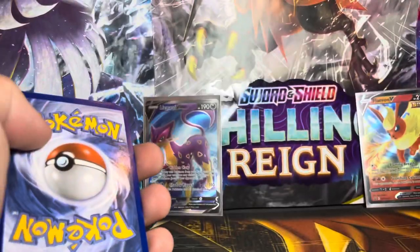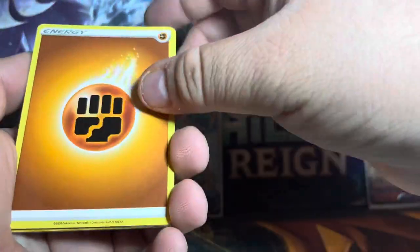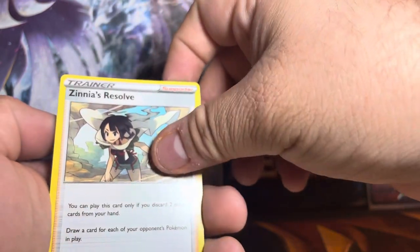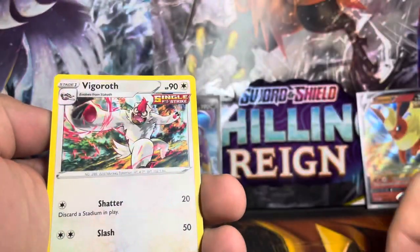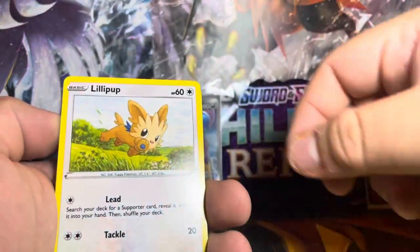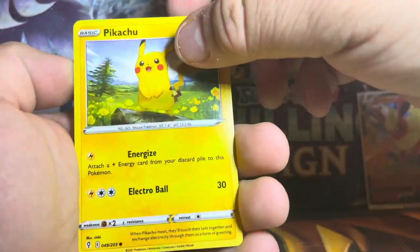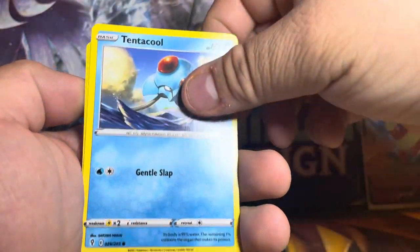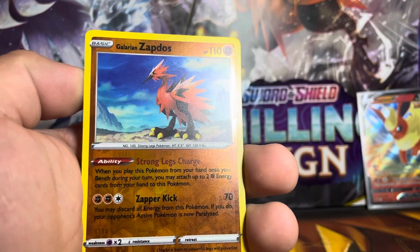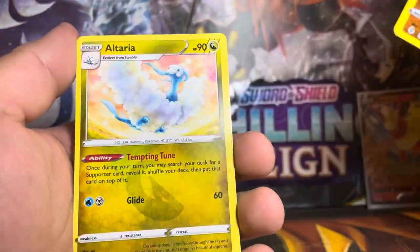It was a green code card — one, two, three, four energy cards. Snorunt, Sealeo, Oddish, Lilipup. Oh, Pikachu — that's nice! Tentacruel, Dreepy. Reverse holo Glameow — ooh, not bad for reverse. And for our rare, non-holo Altaria. Okay, I'm still going to put that as a win for that one right there.